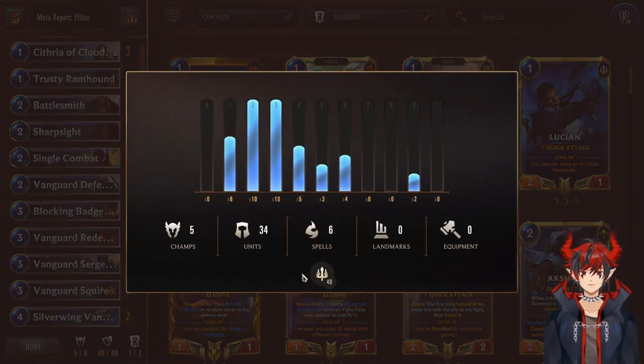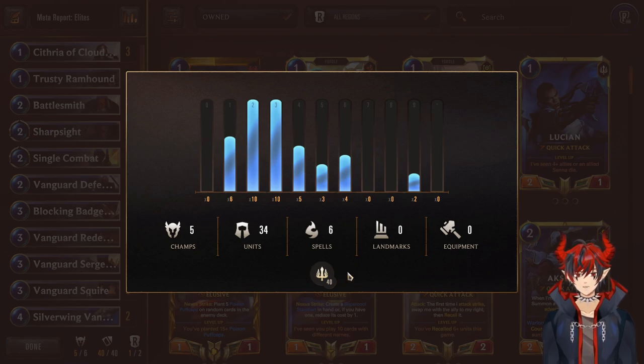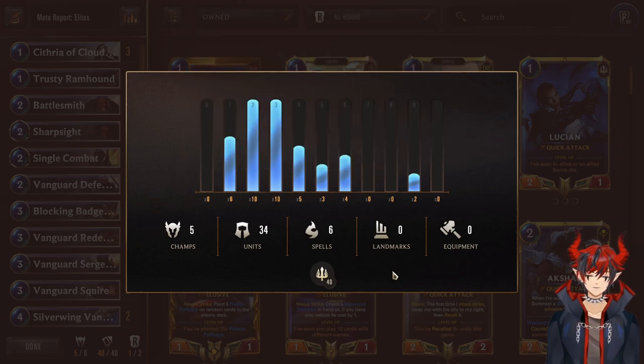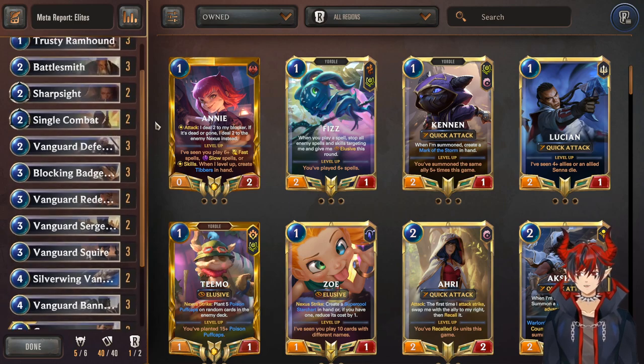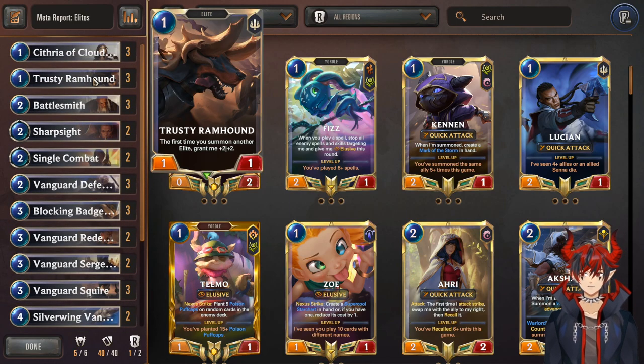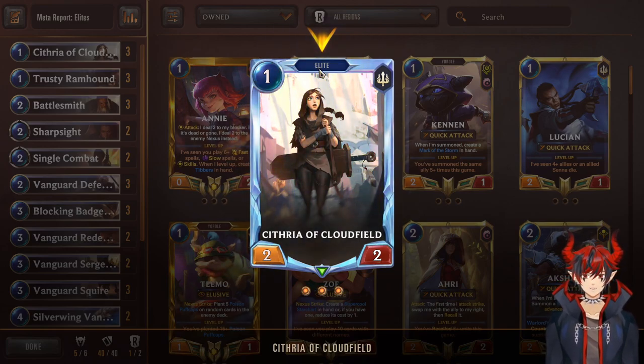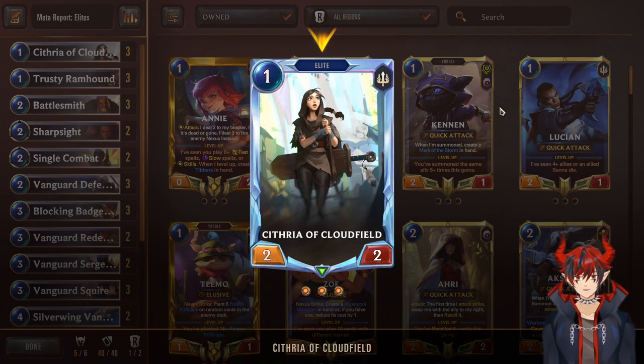Getting into the list specifically — mono Demacia! All Demacia cards. This is a deck I chose to cover in my most recent beginner-friendly deck video. It's such a good deck and really cheap to make, really easy to play — highly recommend for newer players. We have triple Cithria and triple Ramhound rounding out the one-drops. They're very strong with the Elite tag — the whole deck plays solely for the Elite tag, using synergies and buffs.